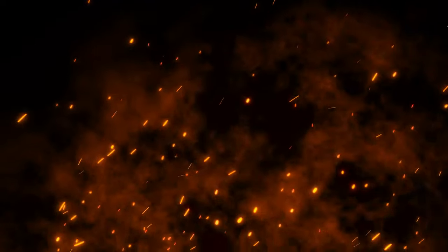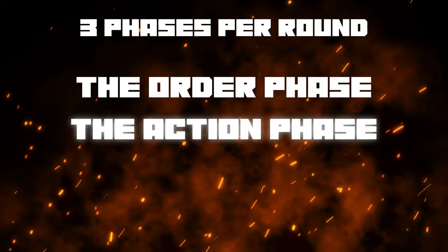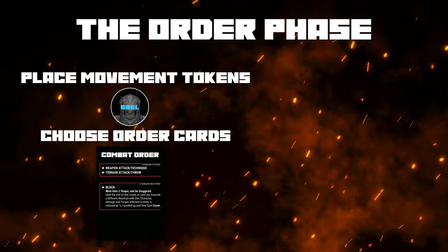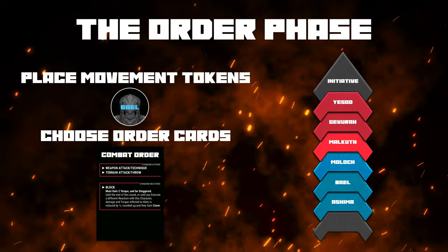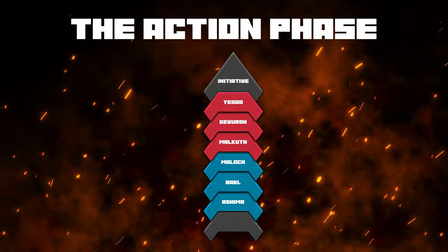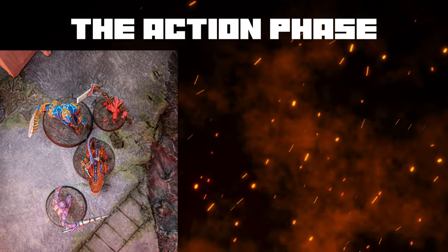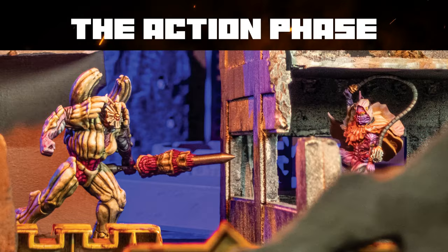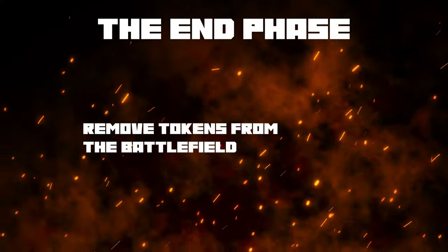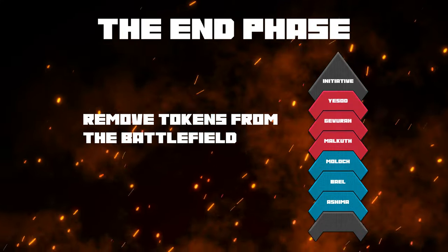Once the battle begins, there are three phases in each round: Order, Action, and the End Phase. In the Order Phase, players determine the movement and potential actions for each of their characters in reverse initiative order. In the Action Phase, everything decided upon in the Order Phase takes place in initiative order — characters inflict damage, reach objectives, and fight to survive. The End Phase gives characters a short respite from battle as tokens are resolved, initiative is reset, and the battlefield is prepared for the next round.